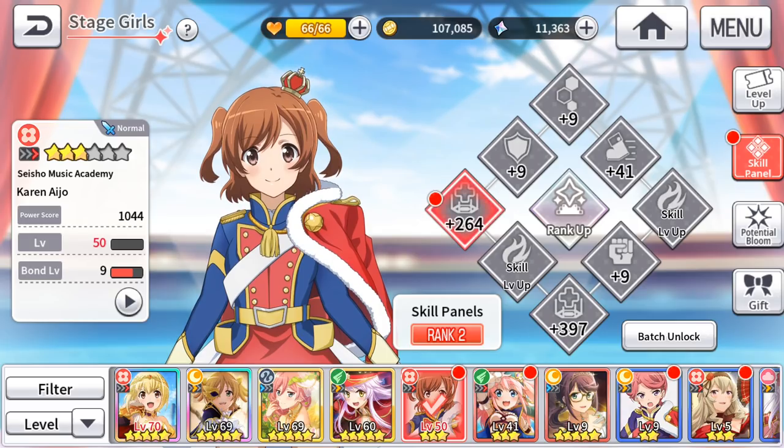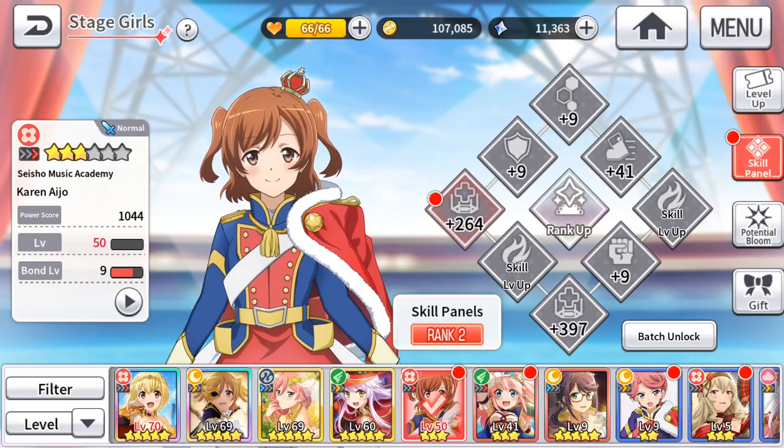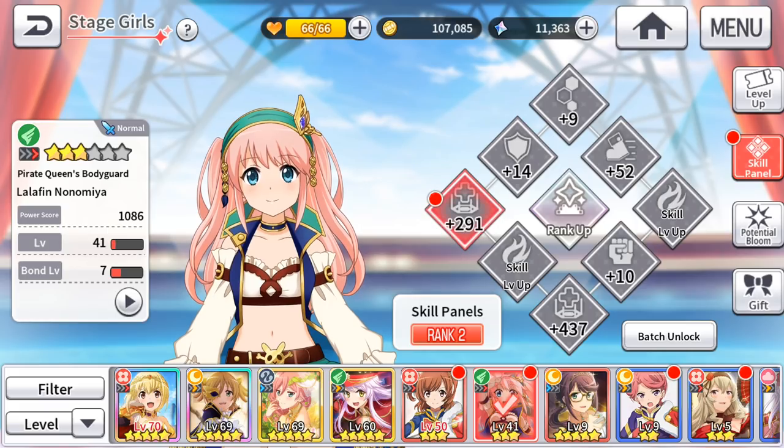The most recommended DPS options from the selector are Musketeer Juna and Yachiyo — both equally good. Pirate Shizuha is also a solid choice. Four-stars are strictly better than three-stars, so your tank and your main DPS both must be four-stars.